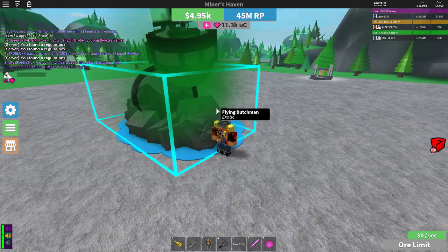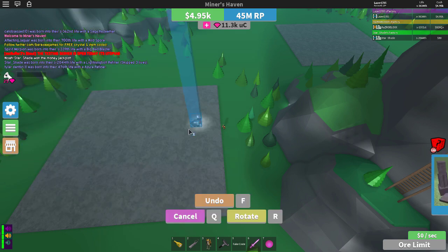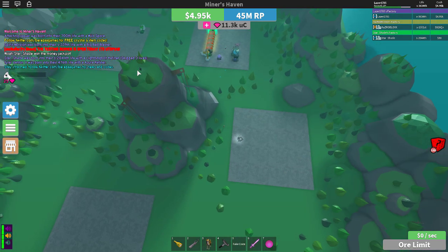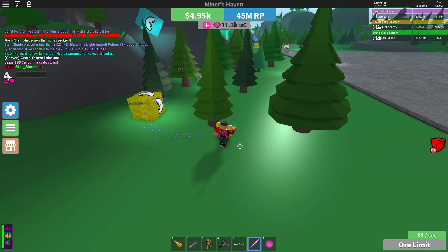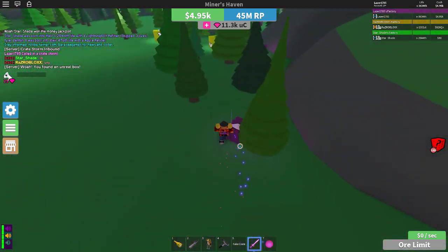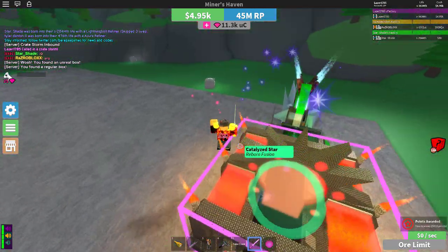Another way to farm those boxes is by pay to win, folks. It's not really pay to win — it's just paying to get those exotics. Sometimes the merchant is selling infernos or aureus. And of course the famous crate storms — I love them the most. You just spend some Robux for them and there will be a lot of crates, and crates give you boxes. You can get a lot of boxes if you are a little bit lucky. Mostly regulars, but still.